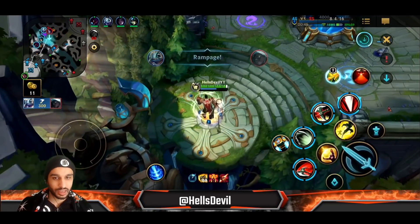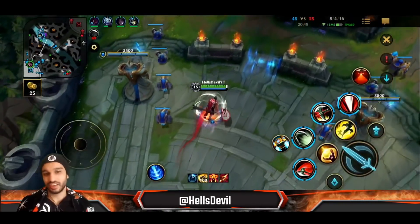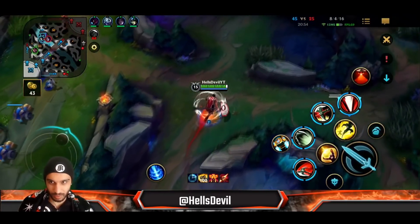Now I get the Guardian Angel. I almost have 4000 HP and I'm just completely unkillable right now, especially with Nami as well.